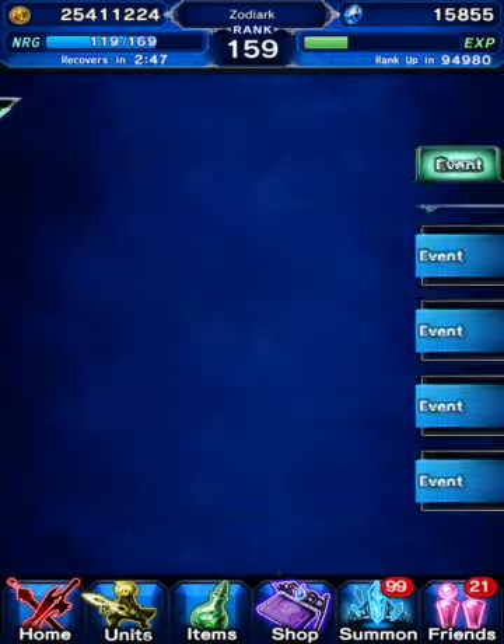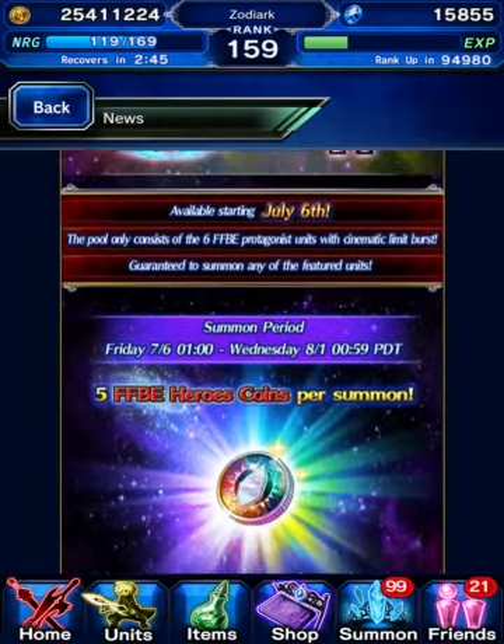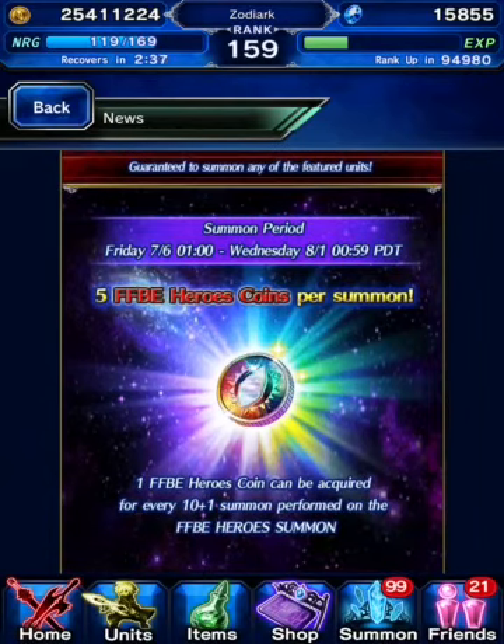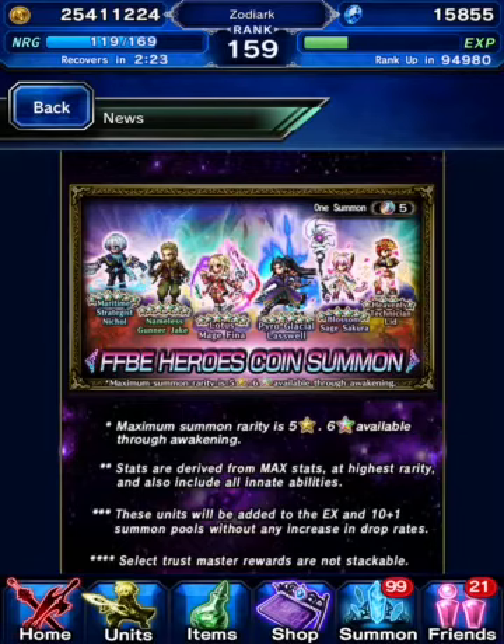Let's move on to the actual featured summon. This is going to be a step-up summon starting tomorrow. After every 10+1 summon you do, you get one of these coins. You need five to summon one of the six heroes. So in other words, five 10+1 summons gets you a guaranteed five-star unit at the end. It's a step-up summon with different wording.